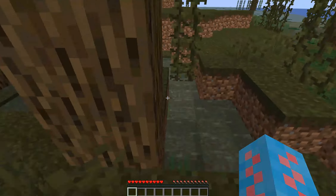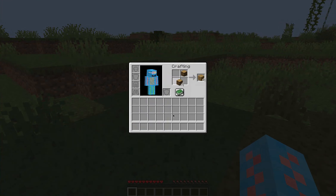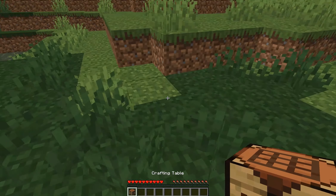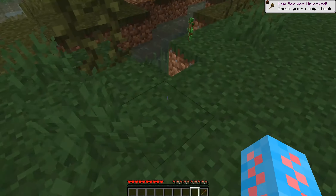Let's go ahead and grab some wood. I'll go ahead and make a crafting table and probably a wooden pickaxe so that I can go ahead and get stone tools. That's going to be very important early on. So let's go ahead and make a wooden pickaxe and find some stone.